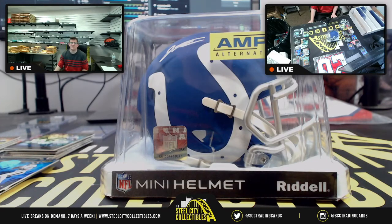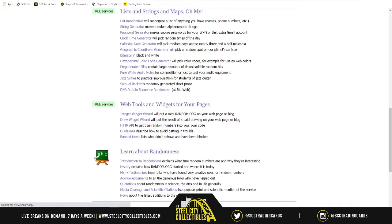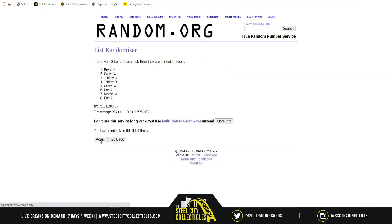Let's go to all of our spots — this is for the Jonathan Taylor mini helmet. Five randomizations: one, two, three, four, five — and the Jonathan Taylor AMP Alternate Autograph Mini Helmet, Beckett authenticated, goes to Jeffrey! Jeffrey hitting the Jonathan Taylor mini helmet. You have the two of Marino — that's awesome, I remember you talking about that in the chat.